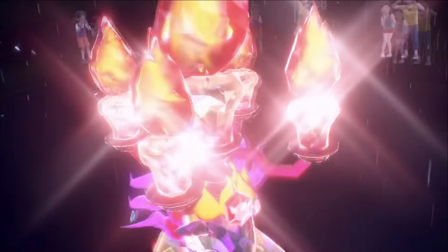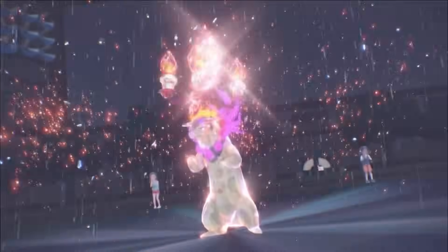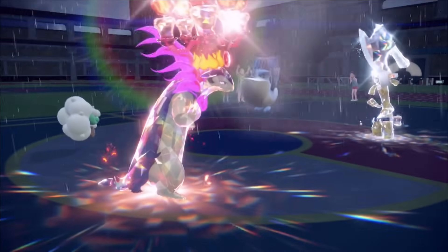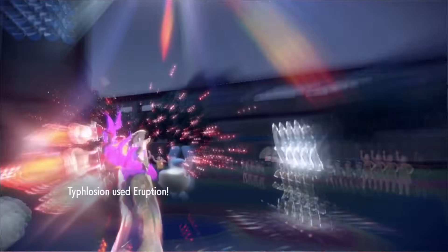Hisui Typhlosion has access to one of the strongest fire-type moves in the game - Eruption - a spread move fire-type attack able to do so much damage under manual sun. This team got second place at an online tournament in Regulation H, and we're going to be trying it out to see how well it can perform.